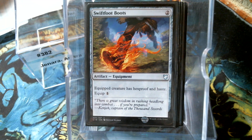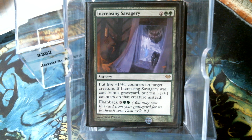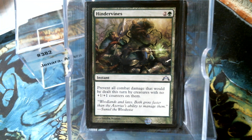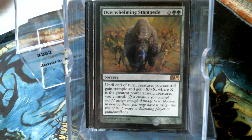Swiftfoot Boots keeps our commander safe. Incremental Growth just puts counters out. And Savagery just puts a ton of counters on one thing - twice. Congregation at Dawn can tutor up some of those creatures - it's kind of a toolbox-y thing with those small guys that give plus-one, plus-one counter creatures an ability. Hindervines is probably one of the more unfair fogs I've ever seen, because our team's still going to do damage but your team's not. Citadel Siege is just going to get you two counters. Overwhelming Stampede - X is the greatest power among creatures you control - that's a game-ender right there.